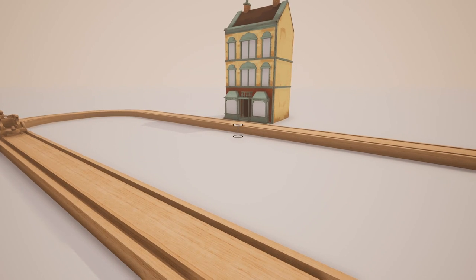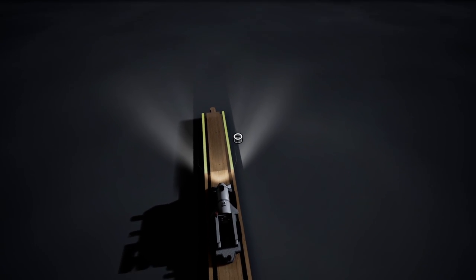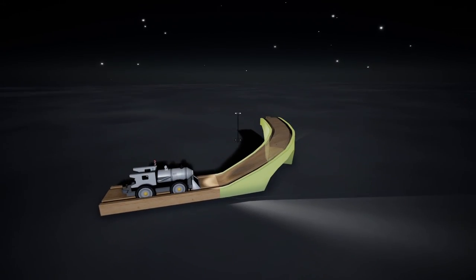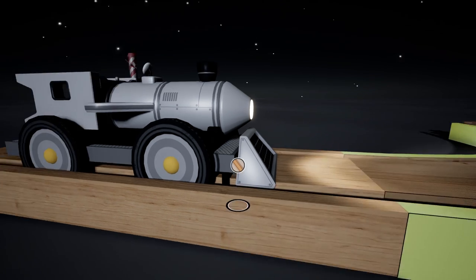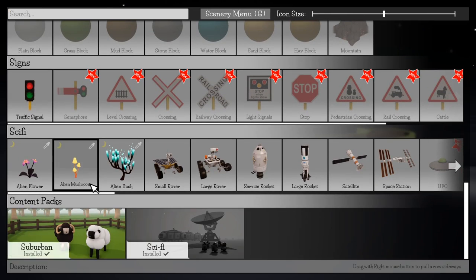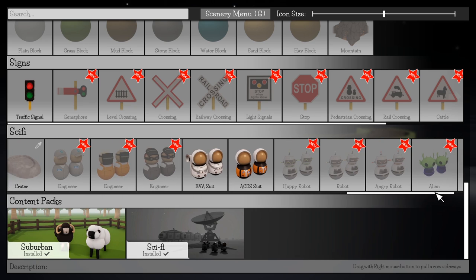If you recall from the last map, we tried to create a spiral that went all the way up into what we called the Space Town. Check this out — we actually have a legit space level. This new DLC comes with the environment you're seeing here. You've got a new space-looking train, maybe like a rocket, and a ton of new items in the sci-fi pack. We're going to create a little world here and show you guys some of the new items.